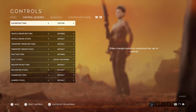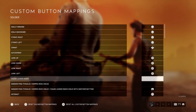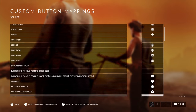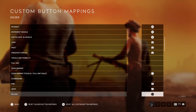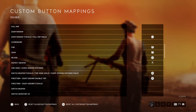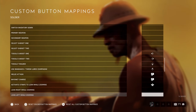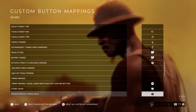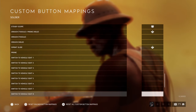Now for my soldier buttons, I'm just going to quickly go through this and you can pause the video at any point if you want to have a closer look. I use jump on L2 and crouch on R3, with my aiming and firing on L1 and R1, and my melee is on the touchpad. I use lean as L3, but most of that is self-explanatory stuff.